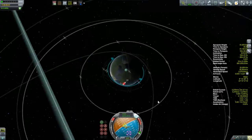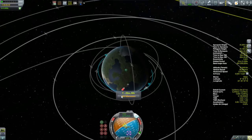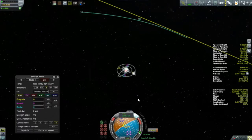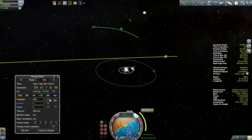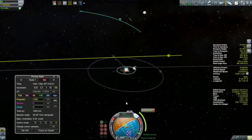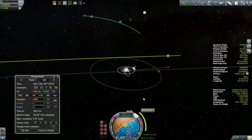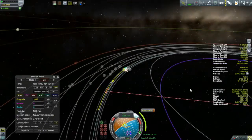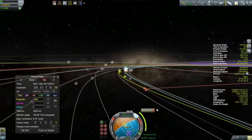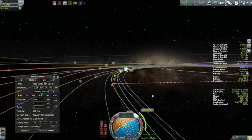Now that we are in low Kerbin orbit, it's time to start setting up our rendezvous. I start with a prograde burn — I just pick a spot and set it up at about 1,000 meters per second because that'll be enough to get me just outside of Kerbin's sphere of influence. Then I start playing with the timing and taking a look at my closest approach, which is going to take a little bit of playing around with the amount of prograde and the timing.